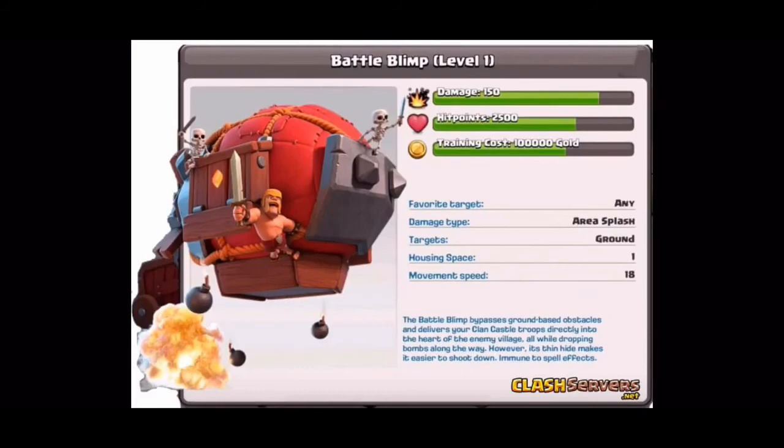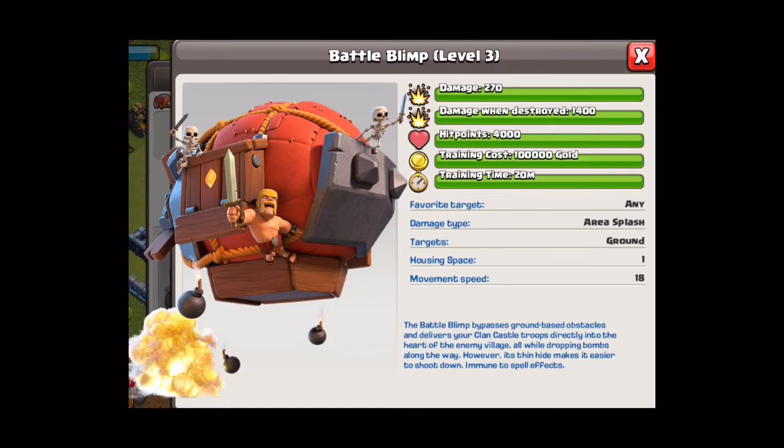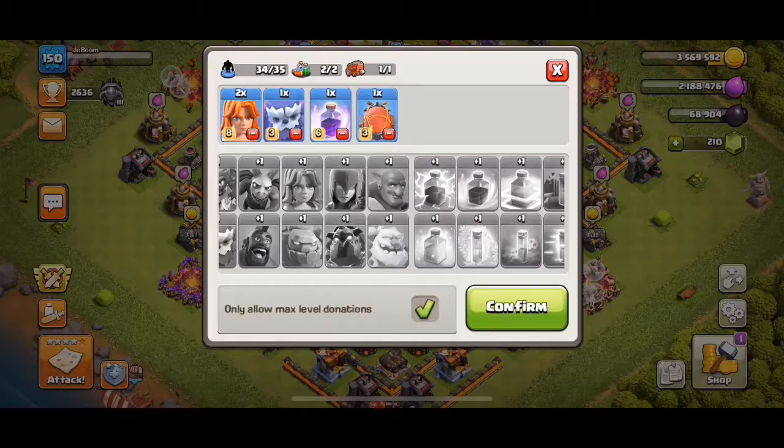But then sometime around January of 2020 — at least that's what I've been told from listening to different videos by some other YouTubers — Supercell introduced death damage into the Blimp. As you can see here, the Level 1 Blimp used to just have three stats: damage, hit points, and training cost. But then in January of 2020, death damage was introduced, where now a Level 1 Blimp would deal 1,000 damage when it's destroyed, or a Level 3 Blimp — which is what most people have donated to them in their CC — has 1,400 damage once it is destroyed. And that is why you all of a sudden now see so many different people using a Blimp with two Yeti.